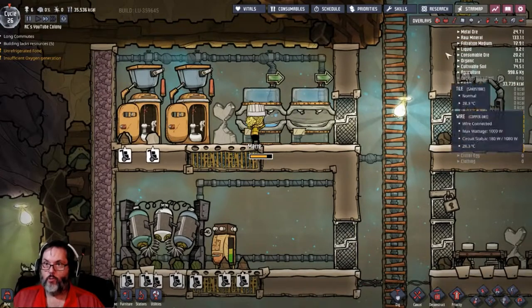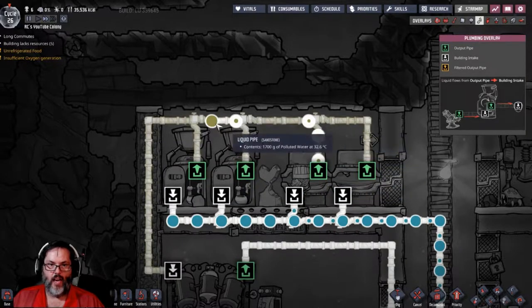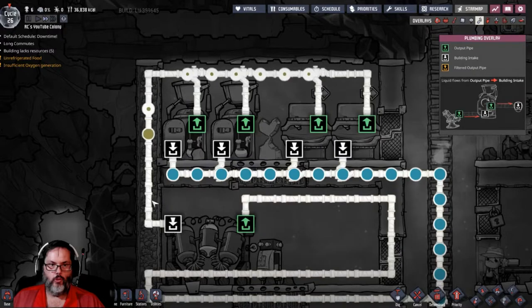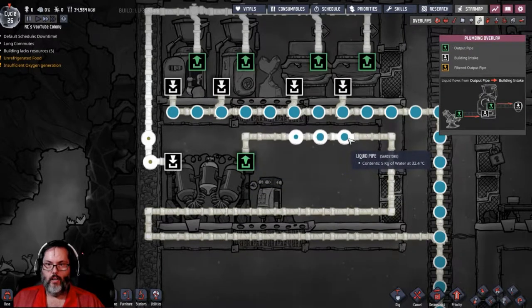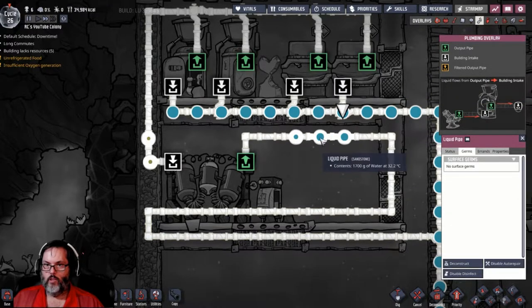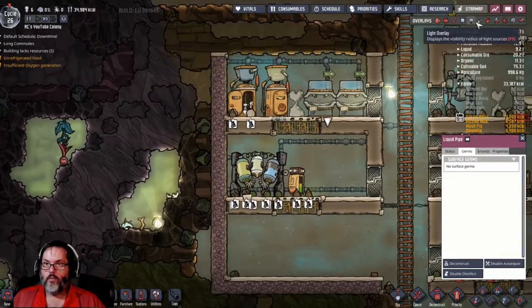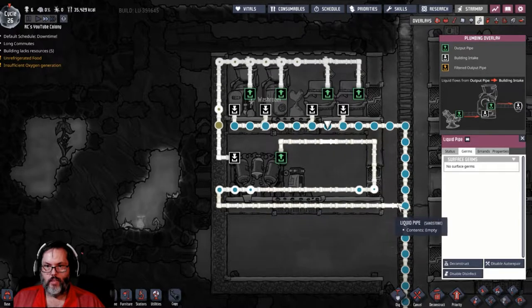She came in, she went to the bathroom. Let's look at the plumbing. She flushed the toilet, the water came out, the sink came out — that's going to come through into the water sieve. The water sieve will filter that and spit out clean water. No surface germs — good deal. That's going to work its way around until it gets to here.